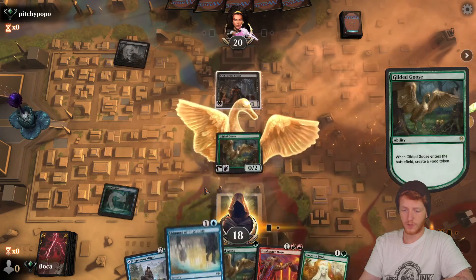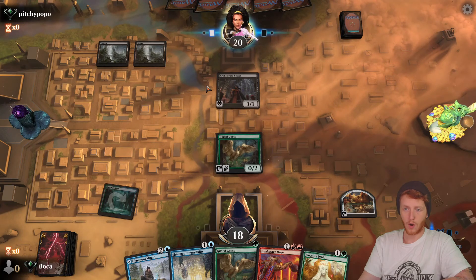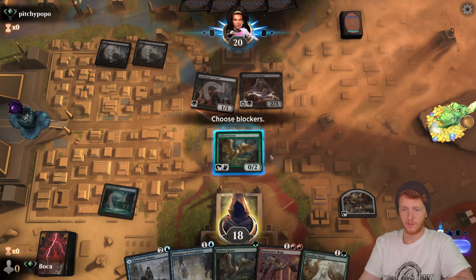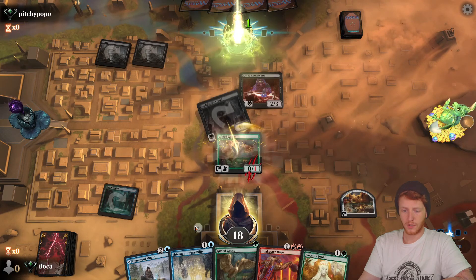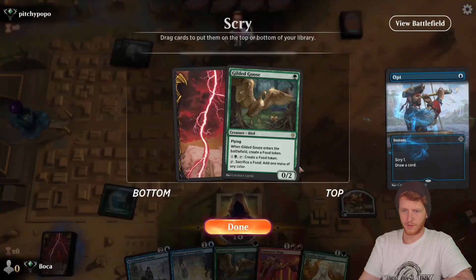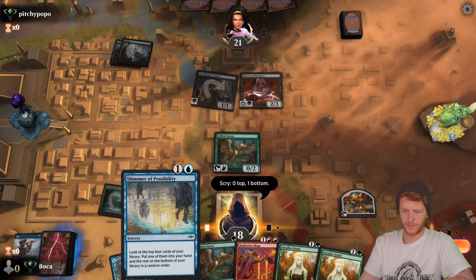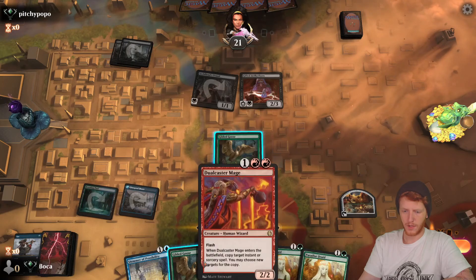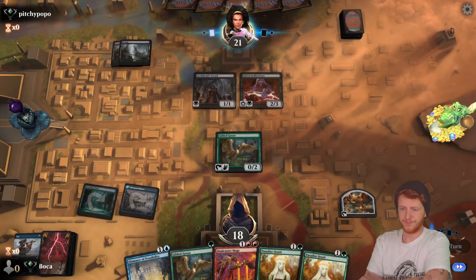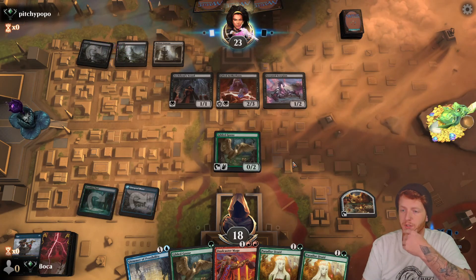We're up against Archfiend's Vessel — not a Lora's deck, not a Black Devotion. It gets the Lora's. It's good for action here, we don't need another Goose. Pull that Glasspool. Radiant Fountain for our opponent — they're going to gain some life. It's a 4-mana card, so this is just a small amount of black splash.